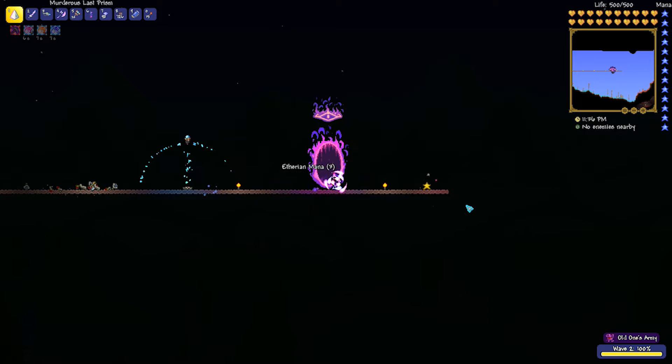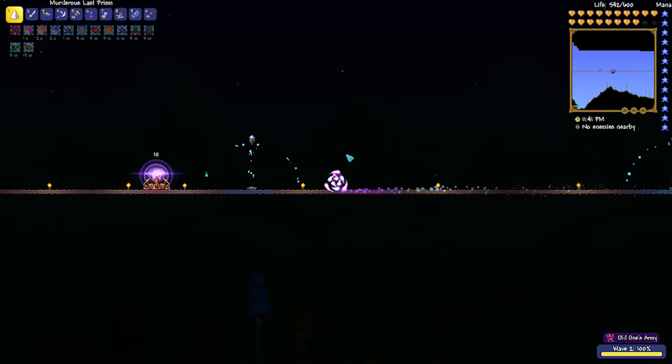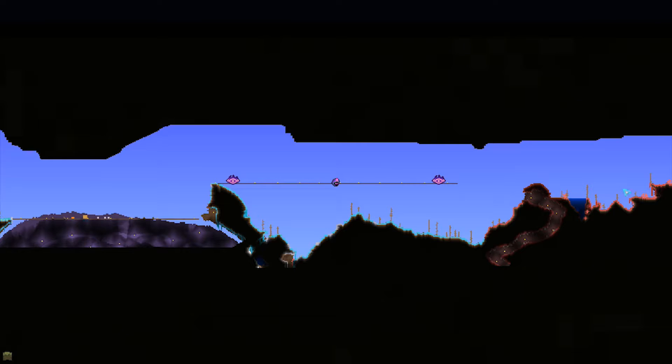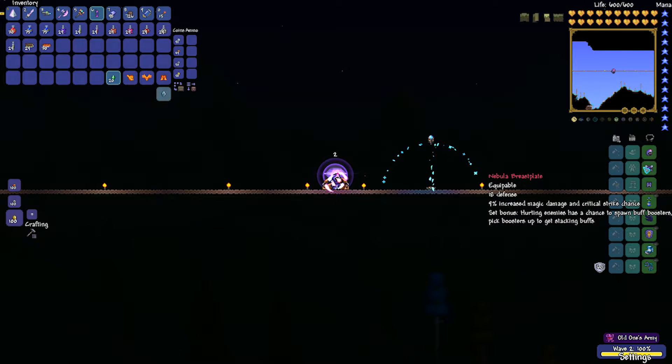It's quite simple to do it with the Last Prism. It's a really, really good weapon — it's fantastic. As you can see, I just applied the buffs there. I do place down some of the turrets, the lightning shield turrets, but it doesn't really matter that much, especially because it's only level one. You can use the later ones if you feel like it.